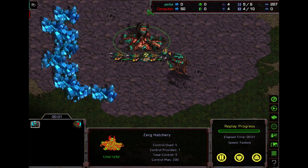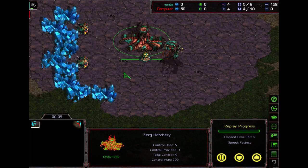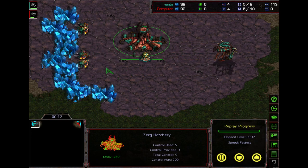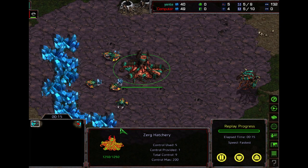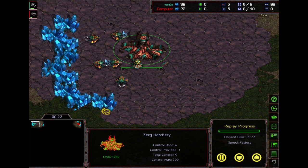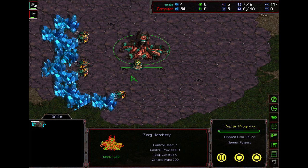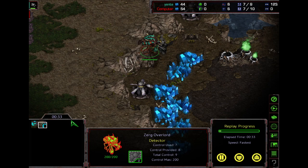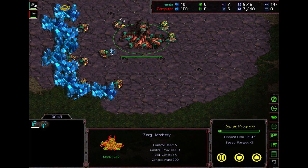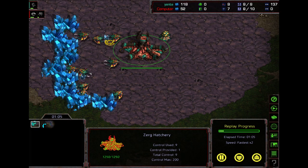Let's start with the basic build — that's the default build. Both of these builds are open to bunker rushes and 8-rax type stuff, so you'll need to know how to counter that, or I may in a later video show you how to do this same opening but off of overpool. I'm doing this against a computer. Send your first overlord out scouting to the nearest natural. The build is pretty straightforward — try to keep your drones going to the mineral patches in the order I posted in the channel so they're mining efficiently.